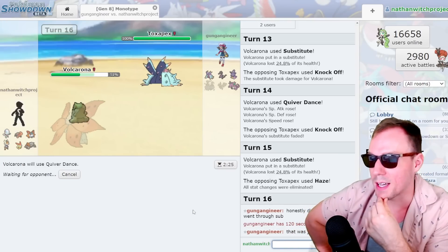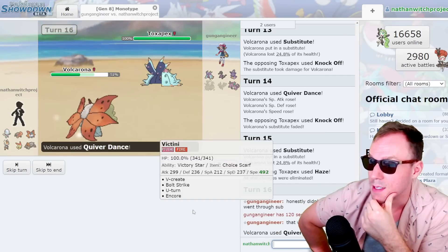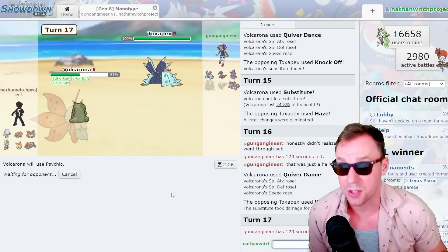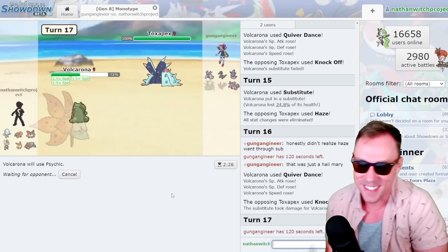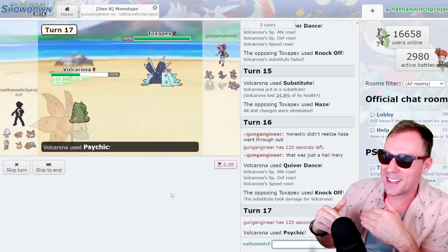I always say, imagine if Toxapex got Whirlwind — that'd be super fun. Glad I got this Summer gear on though. I felt kind of goofy putting it on, but honestly I'd probably be wearing it anyway with the amazing weather. I've just decided my summer aesthetic. That's a thing among my friends — every summer we just decide our summer aesthetic.